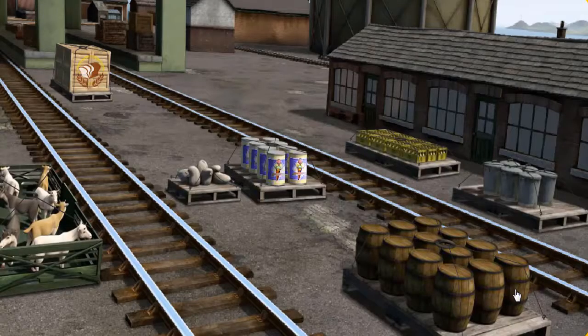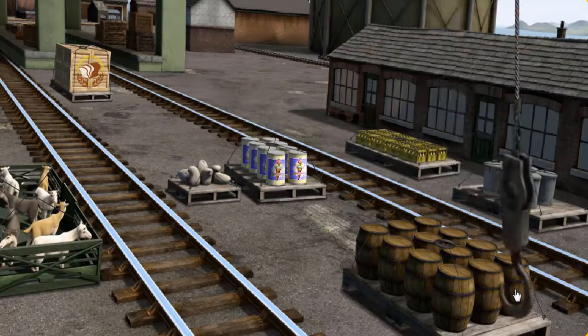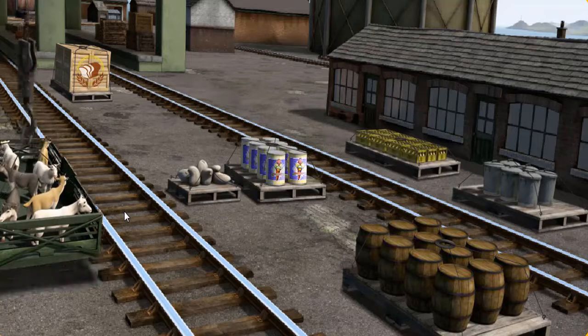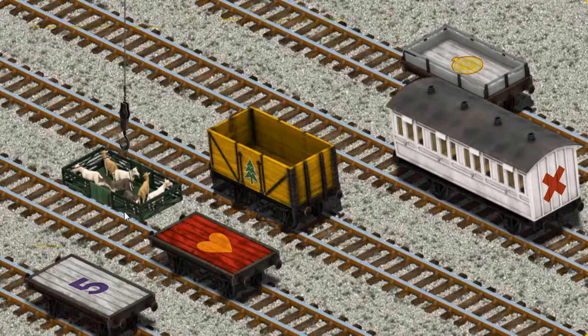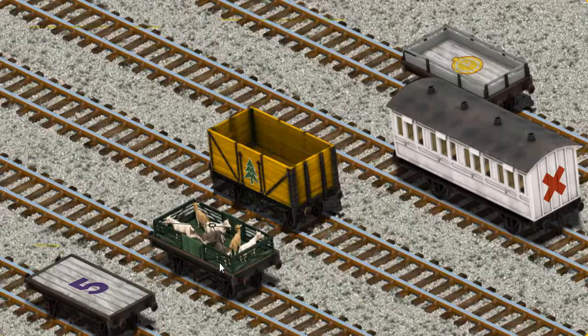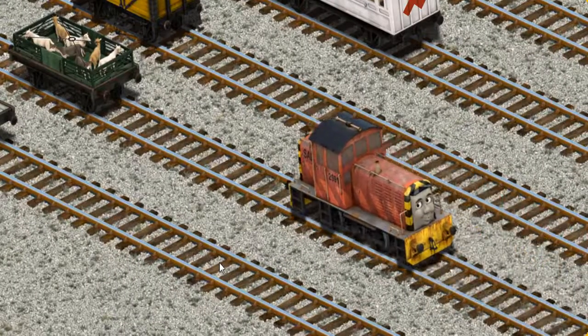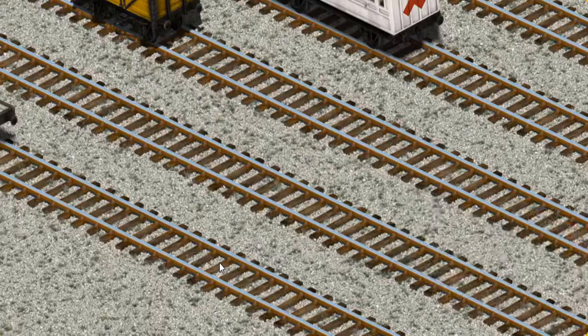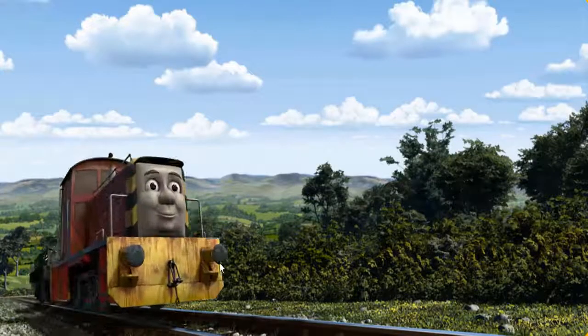It's a busy day at Brendam Docks. Thomas and his friends have many deliveries to make. Salty must deliver the goats to Farmer McCall's farm. Help Cranky find the goats. You've found them! Let's lift and load. Now the cargo must be loaded. Show Cranky where the red flatbed with an orange heart is. Salty set out for Farmer McCall's farm.